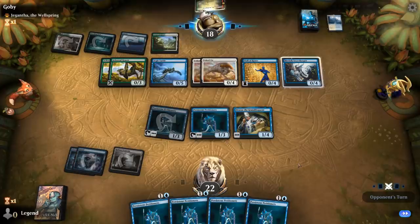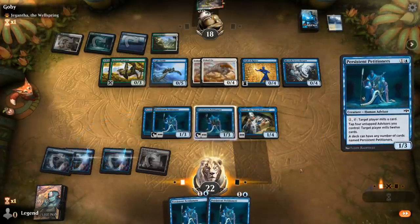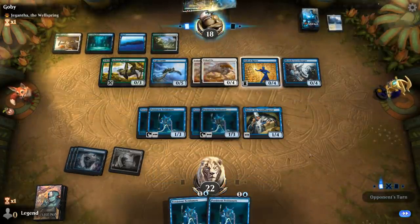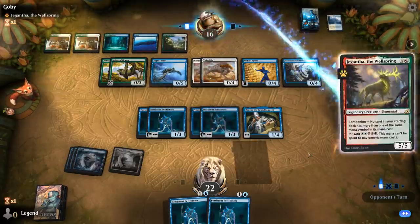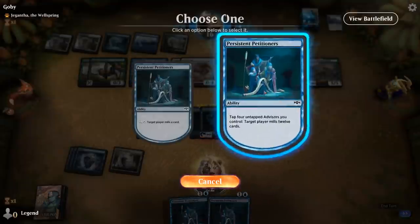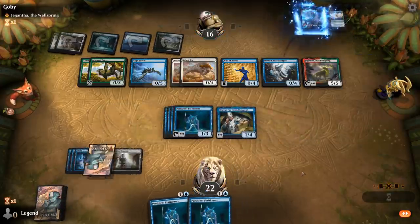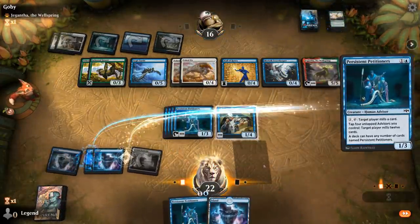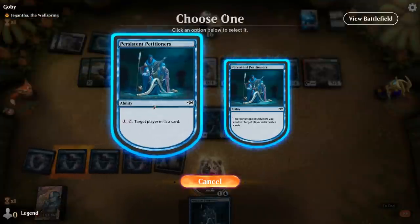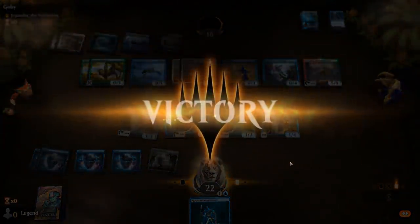And now it's time to double Petitioners and start milling the opponent for 24 with each activation. Hard cast Gigatha — definitely a power play. Second mill with two Petitioners, so this should just be game over. All right, sweet. On to the next one.